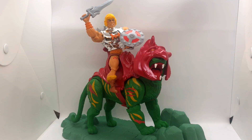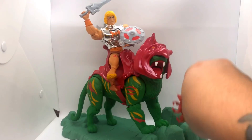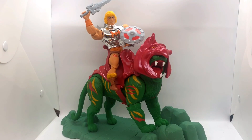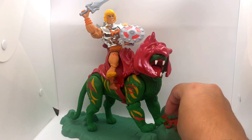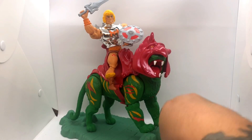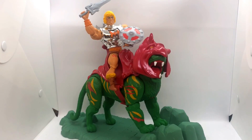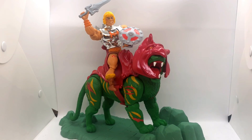He-Man is all assembled and riding Battle Cat. The stand is snapped in place and you can easily unsnap it if you don't want it. It also comes with these gargoyle figures — I can't get them to mount. They're supposed to mount on Castle Grayskull but since mine is still boxed I don't know what to do with them. They're definitely going to get lost. But here's how he looks mounted.